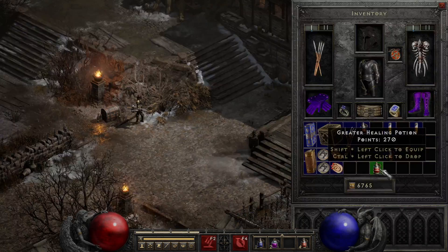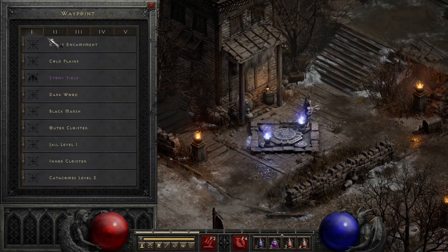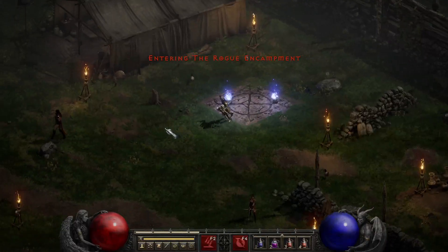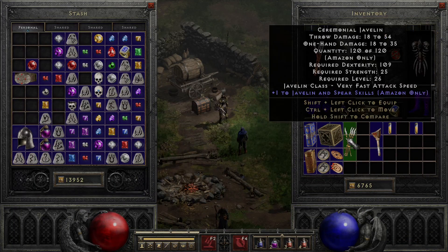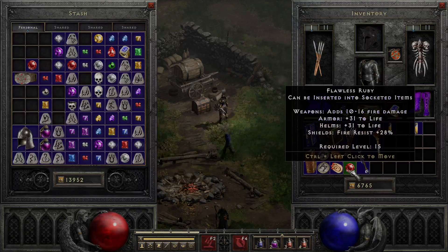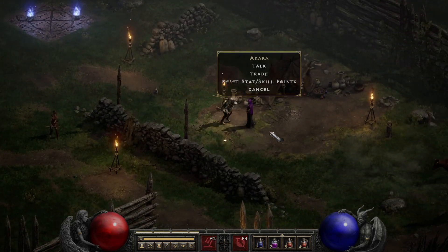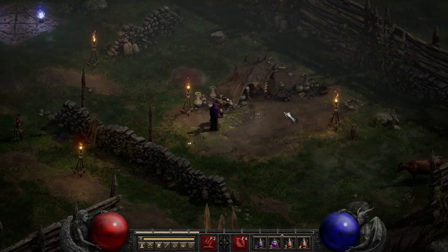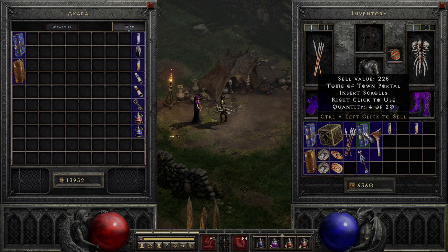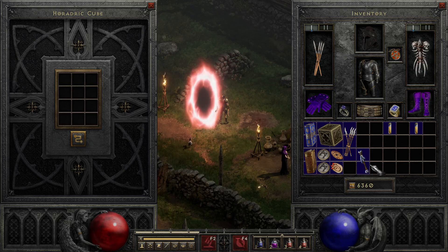Let's see if we can kill nightmare cows. I think I have a leg in here — I think this was the nightmare leg. Let's check and see if we can craft the portal. I'll just move things around in inventory to confirm. It is the nightmare leg, so we're all set.